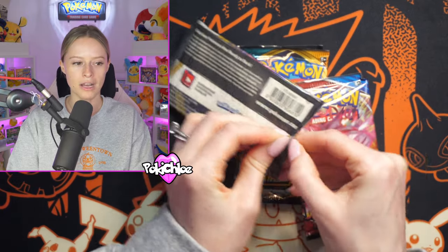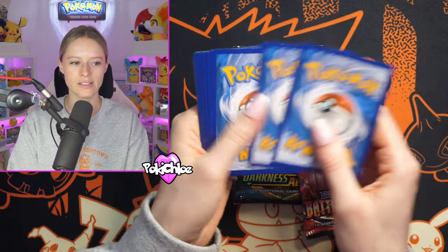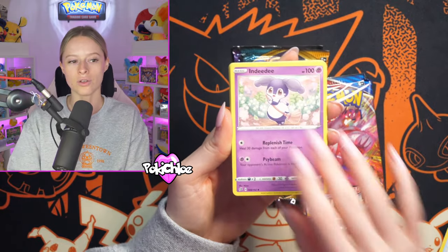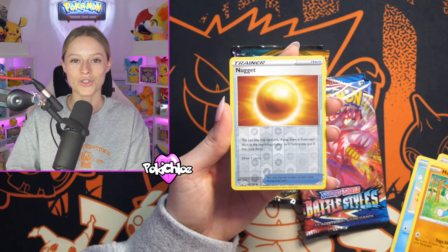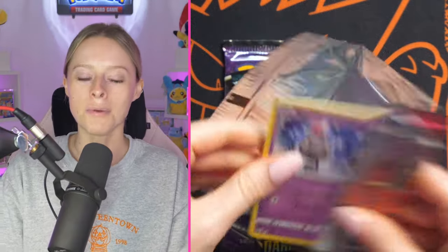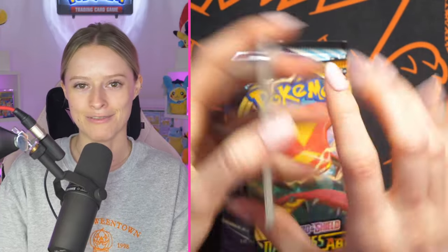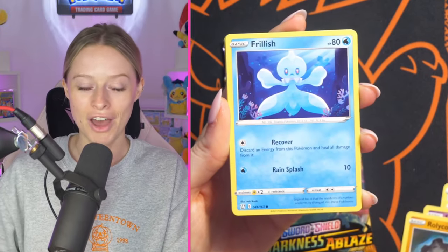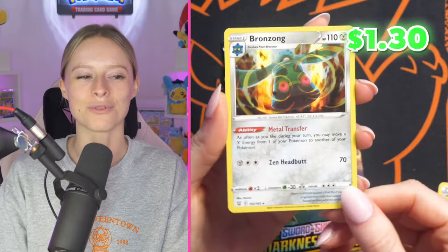We're now going in with Rebel Clash. Let me know what your favorite set is out of the five base packs — sets with golds, rainbows, and even Alt Arts. The craziest thing I've pulled from a Poke Chloe Mystery Pack was the Rainbow Chonkachu for someone on stream. And talking of alternate arts, I've seen someone open their Battle Stars pack and pull the Sleepy Tyranitar. It's been a long time since I've pulled that card. Can we change that today? I recently did a stream where we pulled five alternate arts — it was madness. We get a Bronzong holo.